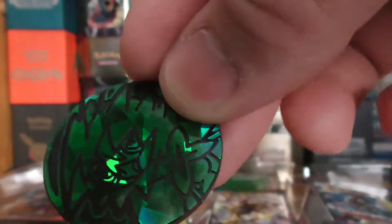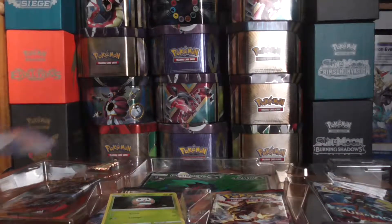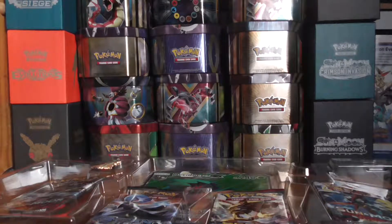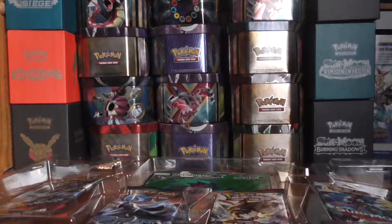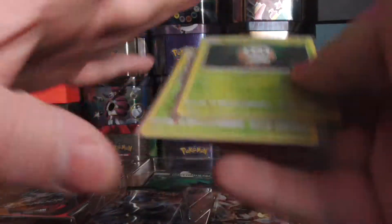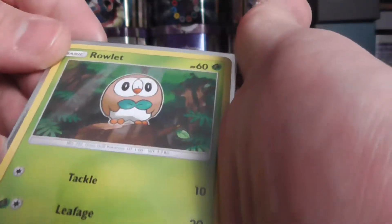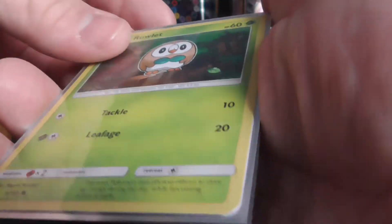And you get the cool looking Decidueye coin. The promos are a lot easier to get out. So let's take a look at the promos. These are from Sun and Moon — I think it's from the base set. Here you get a Rowlet with a nice speckled holo: Tackle 10, Leafage 20.